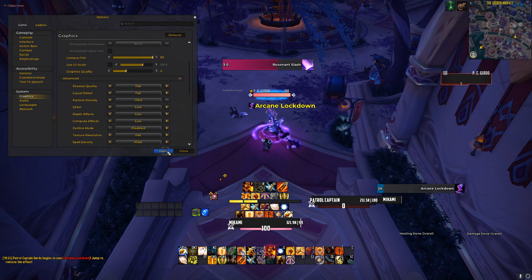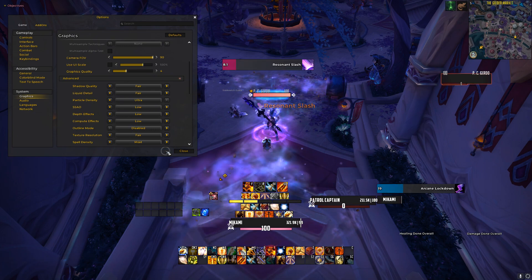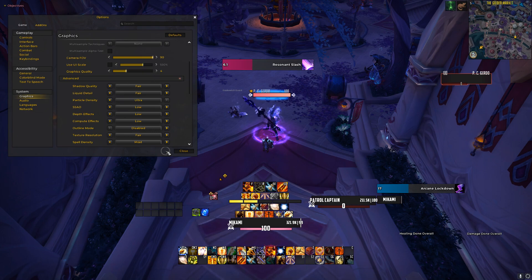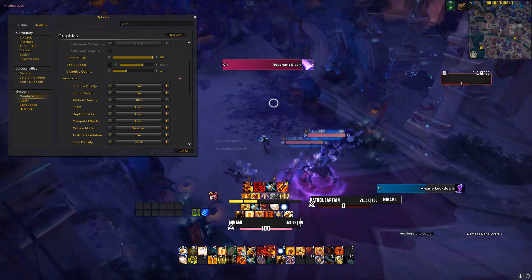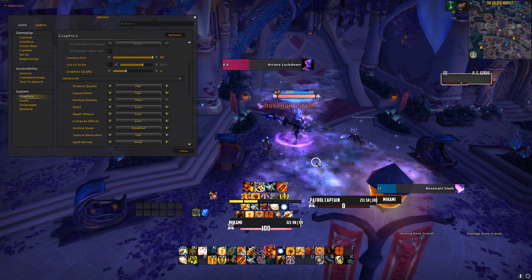Enabling that on ultra is going to really allow you to see it here on screen. It's the same spell that was just being cast, but now you can clearly see where it's at. You don't have to put it on ultra, but you can see the big difference from just defaulting your settings to graphics quality 1 and how it disables it.